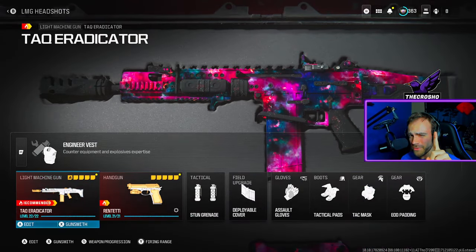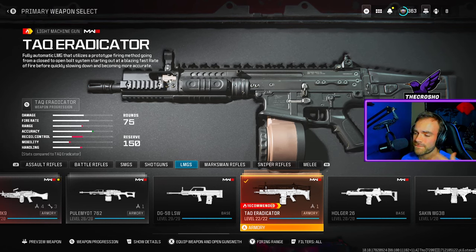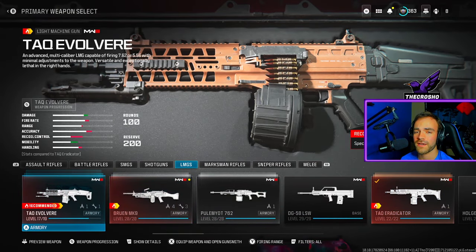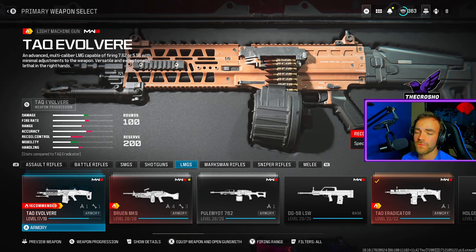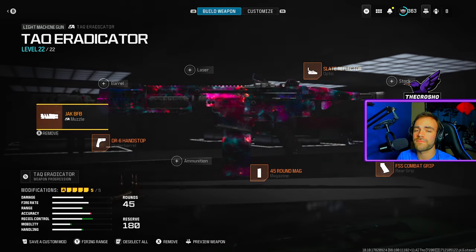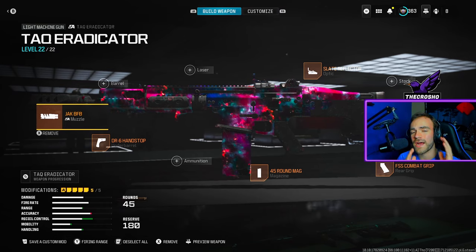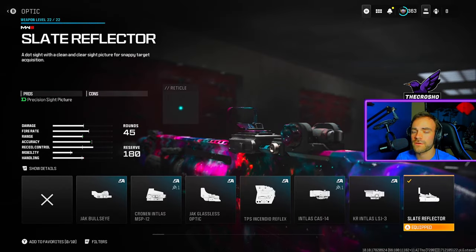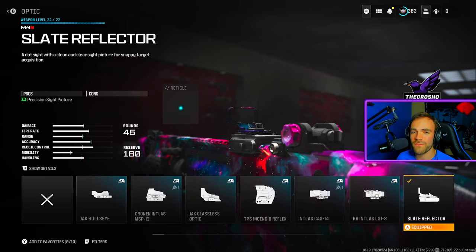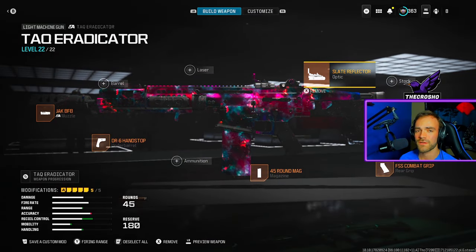Pay attention because one of you out there is going to make this mistake. You must use a recommended LMG denoted by the fire symbol above the gun name — so the Tack Eradicator, Bruin MK9, or Tack Evolver. If you're watching in Week 2, 3, or 4, the recommended weapon might be different — as long as it has the fire symbol, that's what matters. For the class setup, I highly recommend choosing a reflector or optic that gives you enough space to actually see the head.